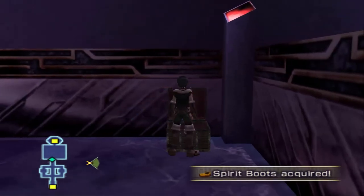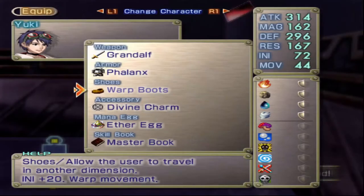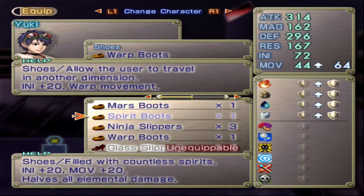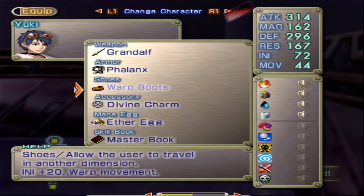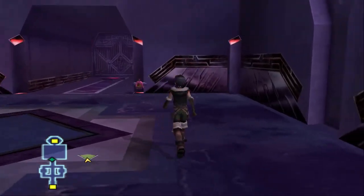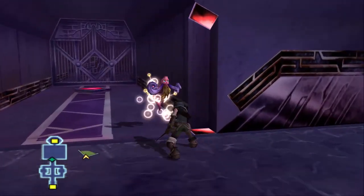Spirit Boots - I like Spirit Boots. 20 initiative, 20 move - don't care. Halves all elemental damage - very nice addition. Now, the thing is they do not have warp movement. So in normal battles I don't really care for them all that much. However, boss time, when we're not doing as many normal attacks, it becomes a lot more useful.